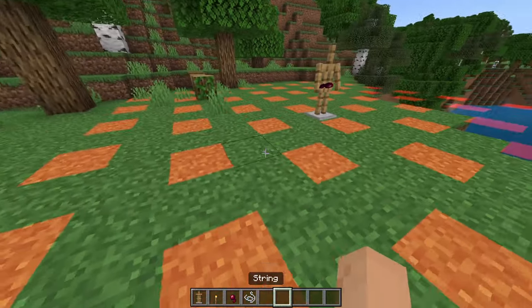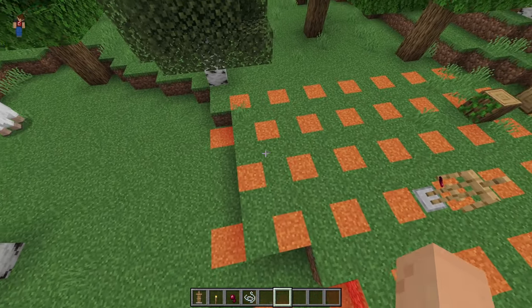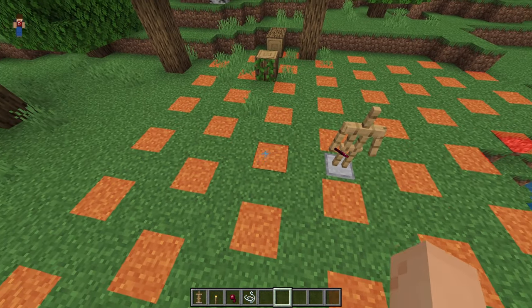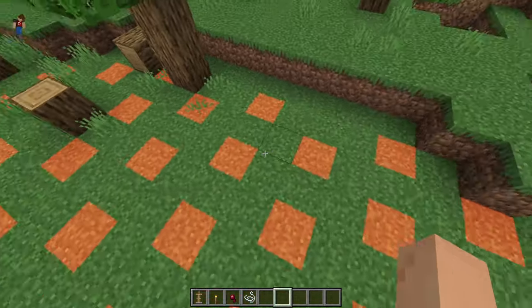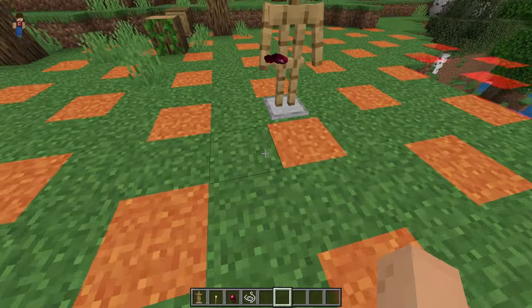The next feature shows the spider area. If you are building a mob farm and need to prevent spiders from spawning, you'll want to place buttons, slabs, or similar blocks. This feature shows the best placement within about a one-chunk radius to effectively prevent spider spawning.